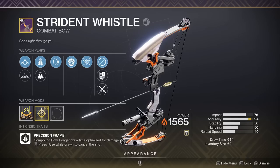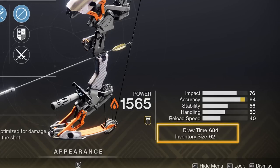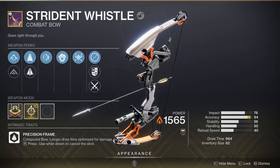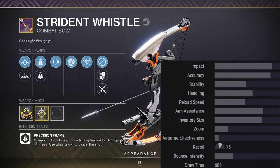Strident Whistle is a legendary solar precision frame combat bow that can be seen dropping from Vanguard playlist activities as of Season of the Haunted. The base draw time is 684, which can be altered slightly through the weapon's perks. When taking a look at the base stats, like all precision frame bows, Strident has a 76 for impact, but very strong base accuracy at 74 — the highest in the archetype currently. It does come up slightly subpar in handling, aim assist, and airborne effectiveness.